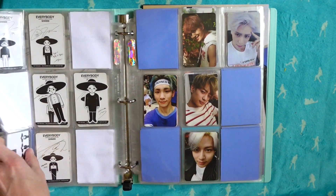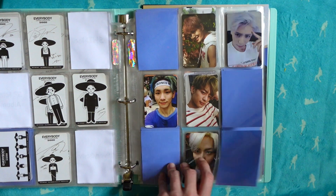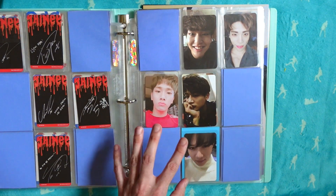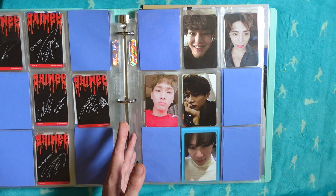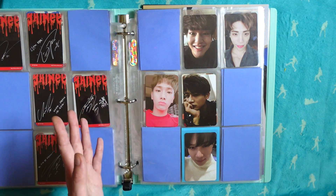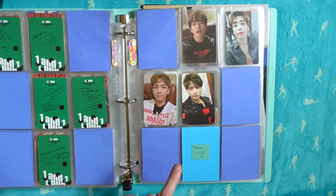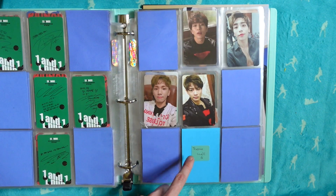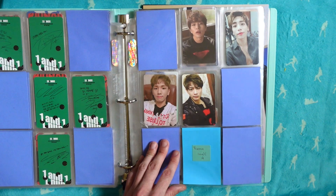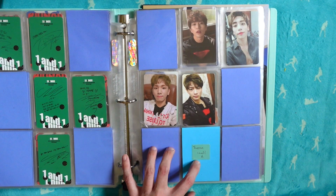I don't have any of Version B for Why So Serious because they didn't include Jonghyun and they're more expensive, but that's probably something I'll attempt eventually. Misconceptions of Us - this is my favorite group card. The Everybody group card is so beautiful. Then we start with Odd - both versions - Married to the Music, and One and One. The only card I'm missing is the baby Taemin card; I can find it sometimes but it's so expensive.